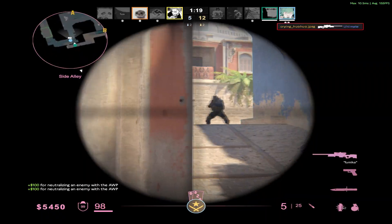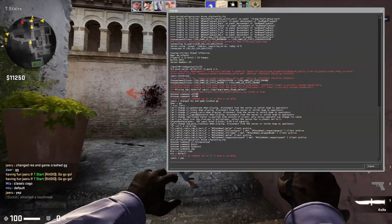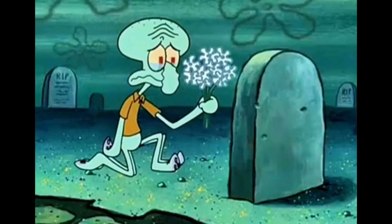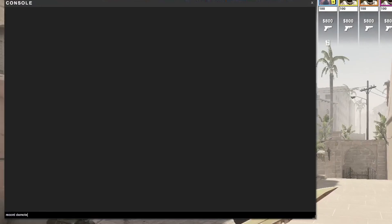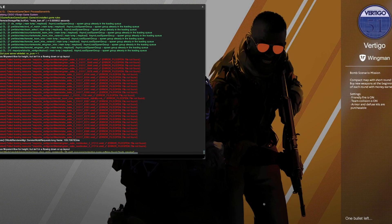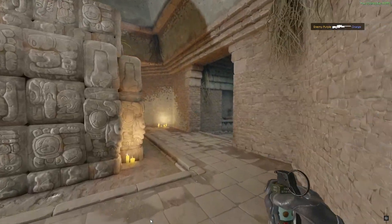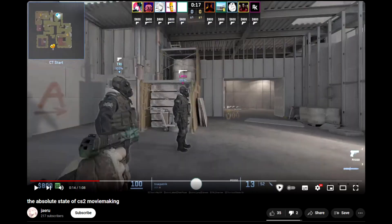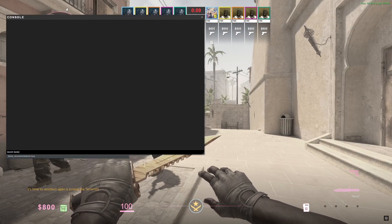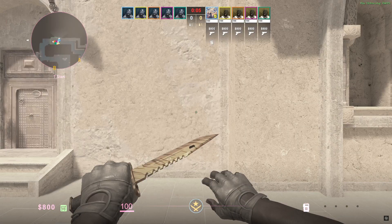Now you may be wondering about POV recorded demos — the ones you record by typing 'record' into your console during a match. Unfortunately, those days are long gone. The command still exists in CS2 and it works sometimes, but most of the time the demo ends up corrupted, or even when it does load up, animations are all wonky, layered models can outright T-pose, and the gun sounds from your perspective do not play. Thanks, Valve!